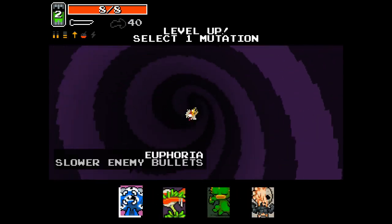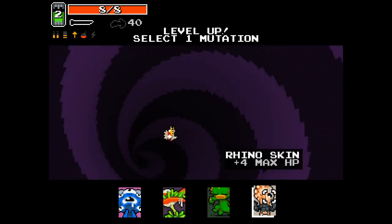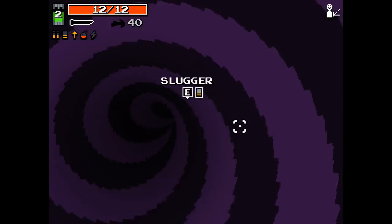What should I take? More character fortress as well. Euphoria, slower enemy bullets — Plutonium Hunger is really good, but I think Rhino Skin for the extra HP is a little bit better, especially as a character that is more melee focused.